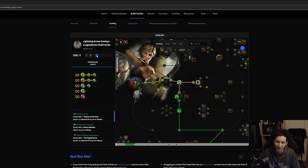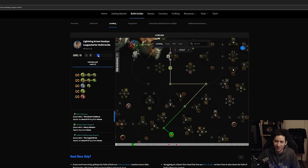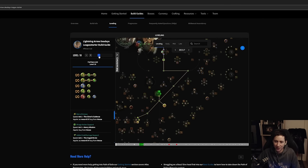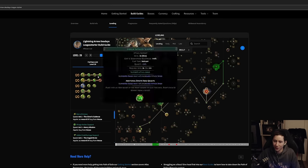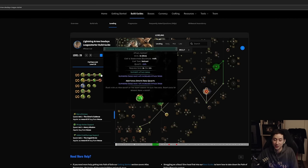There's a slider in the guide — you pull it and it shows you exactly what nodes to pick up at what level, giving you a good progression through the passive skill tree. As you slide it, you also see what skill gems to use at each level and what types of links to expect, whether a three-link, four-link, or otherwise.